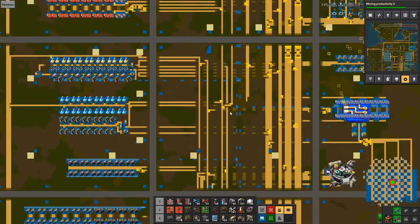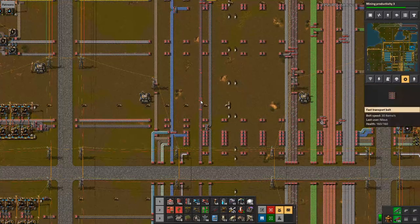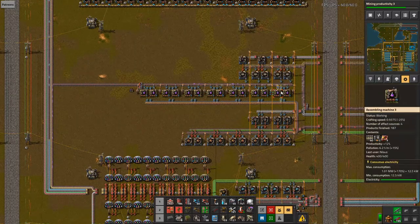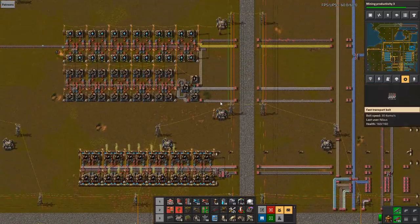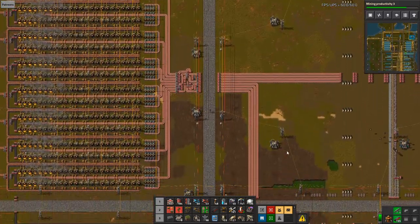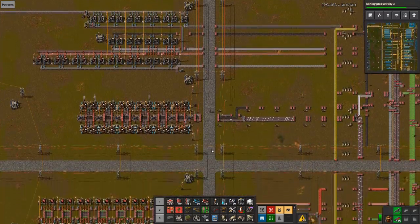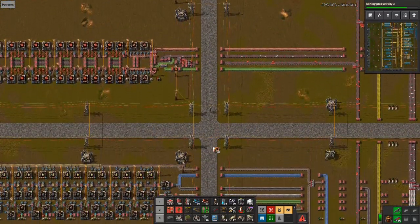The two things that are slowing us down right now are the acute lack of steel and the acute lack of red circuits. Those are things that are always there. The impact is that our purple science is just dead, but also the blue science is dying as well. We could throw a few more modules into blue science.